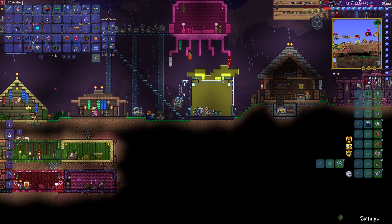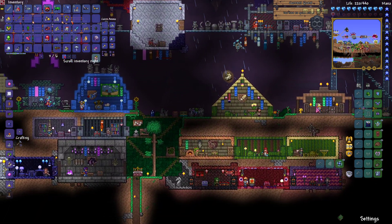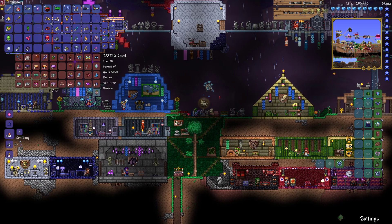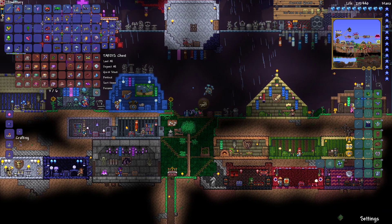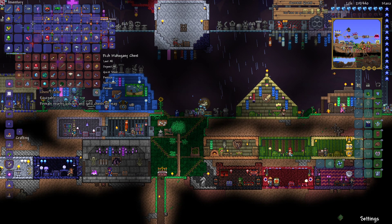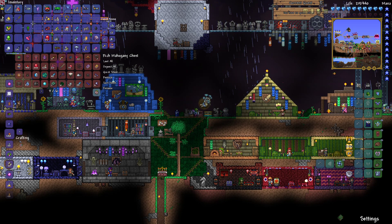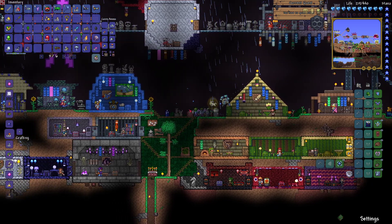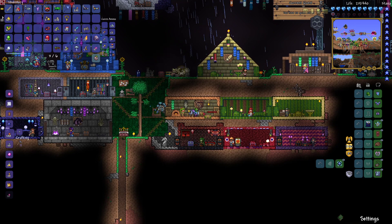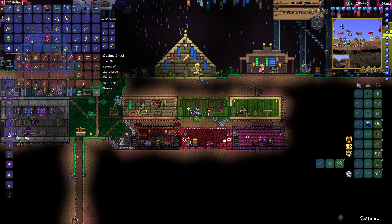Now, where has all the glass gone? Because I know I had loads for glass platforms. Do I have to steal more sand? Oh, that's going to be annoying. I don't think so — there's living wood platforms but other than that I just have to steal some more sand. We should have a lot of sand, because the desert is the most destroyed biome.